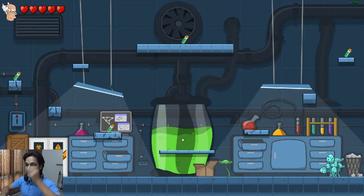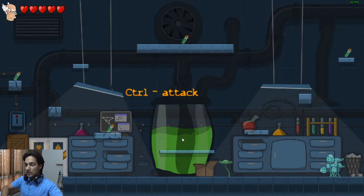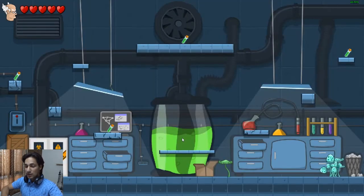It loaded onto the first level. The basic controls are the arrow keys - jump, crouch and control to shoot. That's all. It's a general platformer game.